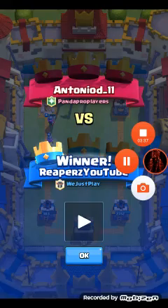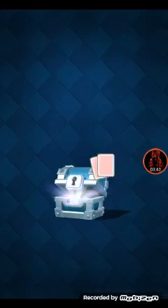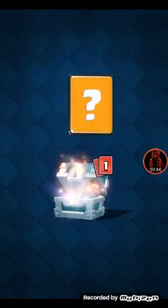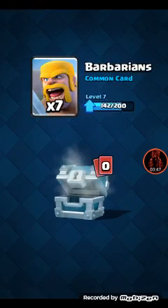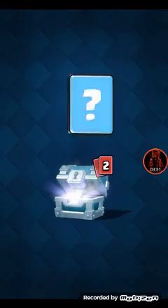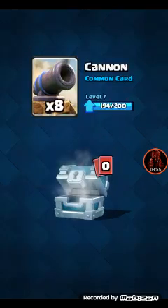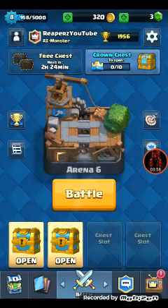Right now we're gonna open the Arena 6 chest - 42 gold, barbarian hut, and some barbarians. Now we're gonna see what we can get in this Arena 7 chest - 49 gold and a musketeer. I was hoping for something new but that's okay, we got a new upgrade.